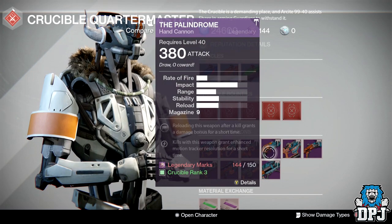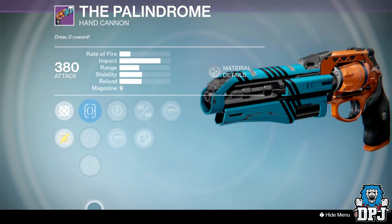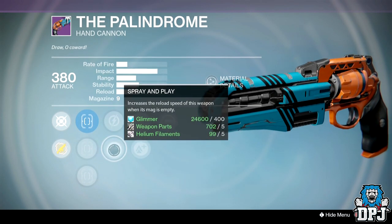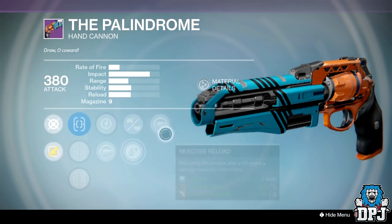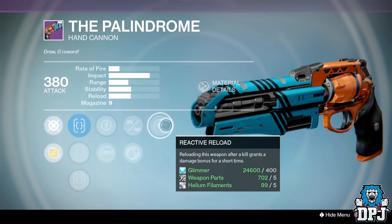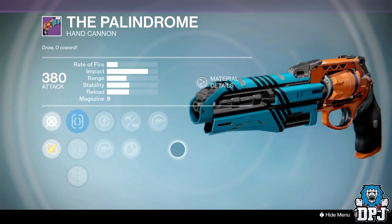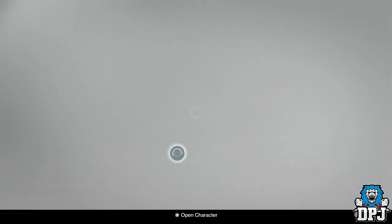The Palindrome this week isn't terrible but it's far from great. We've got Spray and Play with Reactive Reload, which is a great matchup, but then we've got Reinforced Barrel with Drop Stability. If this had Rifled Barrel, Spray and Play, Reactive Reload, and Sure Shot it would be decent, but unfortunately it hasn't got the rolls.